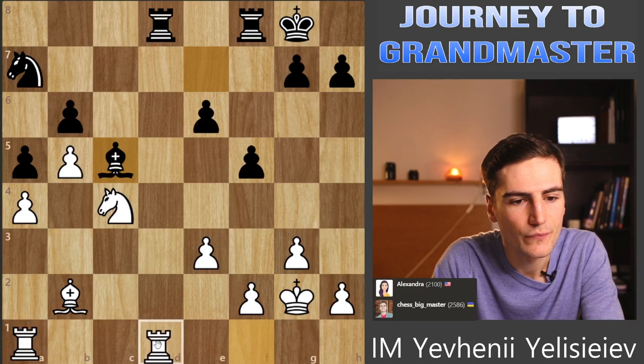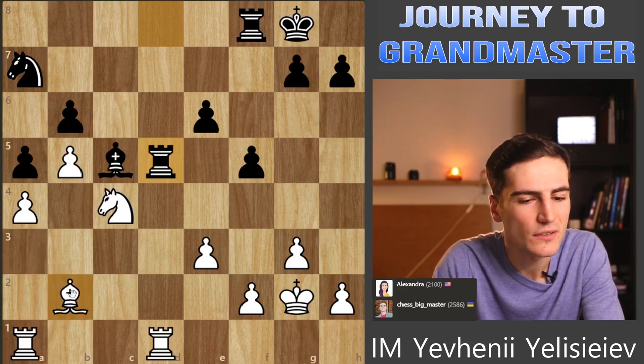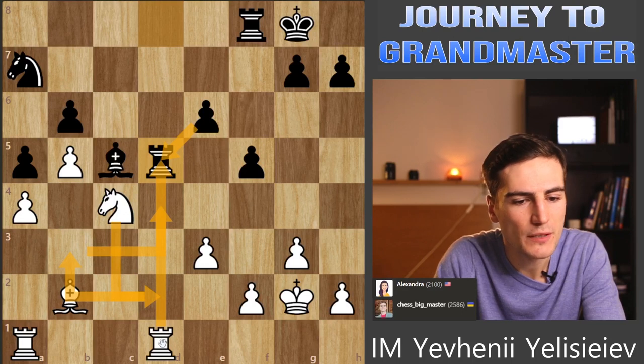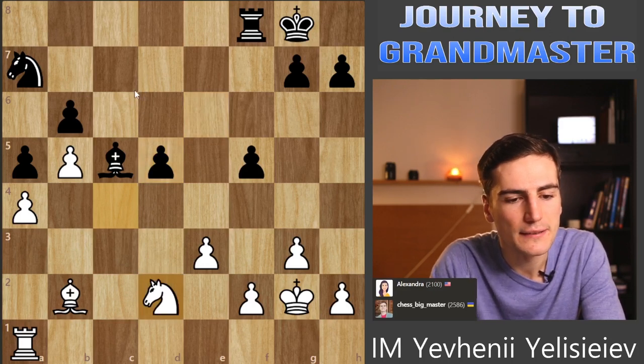Rook to d5 is actually strong. Maybe I can play bishop to a3 - I could have played it immediately, maybe that was even stronger. Now it's not that great actually, I guess I missed my chance. If I take, it's still going to be an isolated pawn. I could go knight d2, knight b3 and then try to play against this pawn - maybe that's the best strategy. I still have some time while black is consolidating the pieces. Let's put the rook on d1 because the pawn on d5 is incredibly weak.